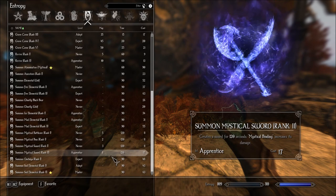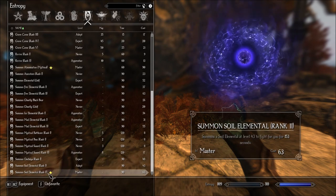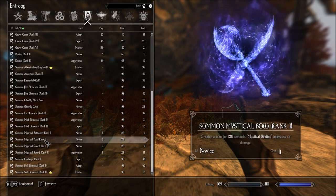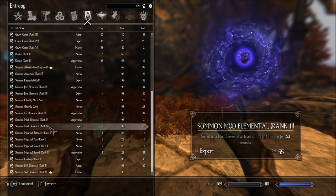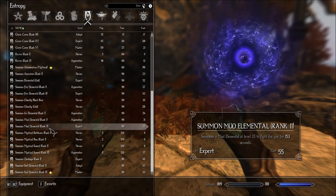So the Summon Soil elemental is rank 43. The Mud is rank 33. So yeah, the Soil is still better.